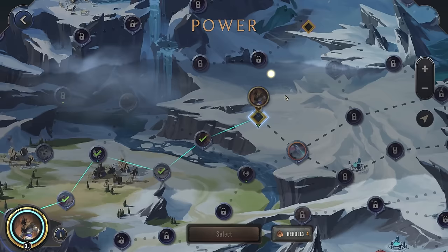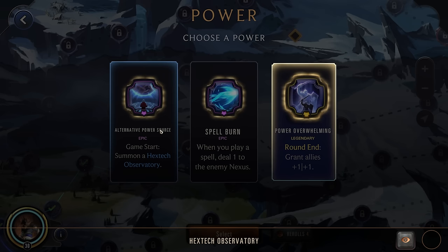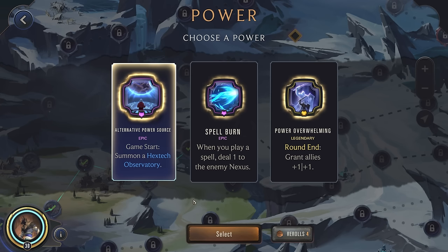Let's go for the board-wide scaling. Alternate power source could actually be good for us. So even though this is legendary and would be helpful, I think actually getting essentially Lux's star powers would potentially help us more. Being able to play a spell for free every round, especially those Siphoning Strikes, would probably be more impactful. So I think we're actually going to go here instead.